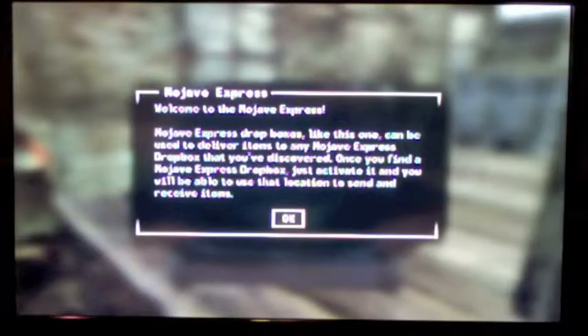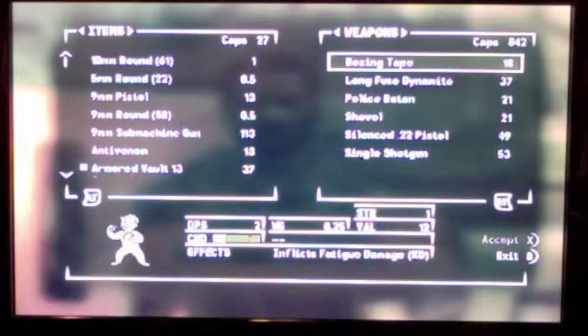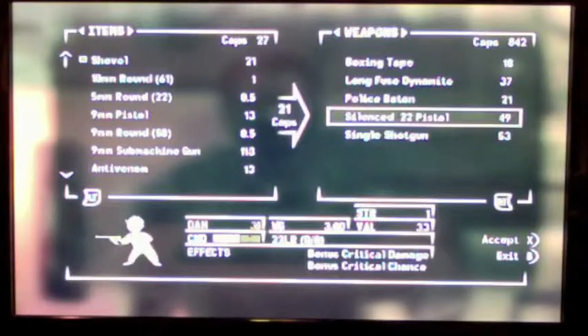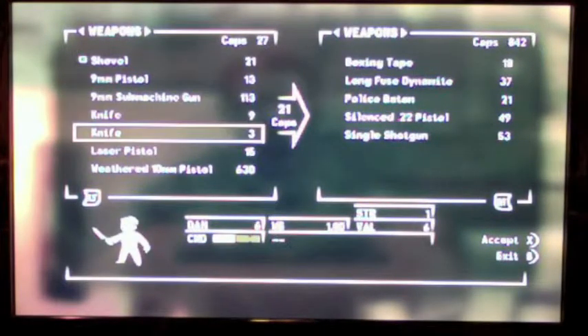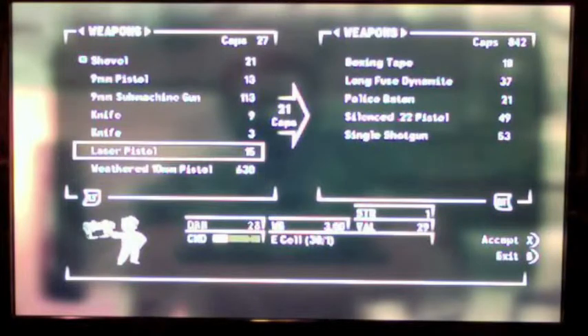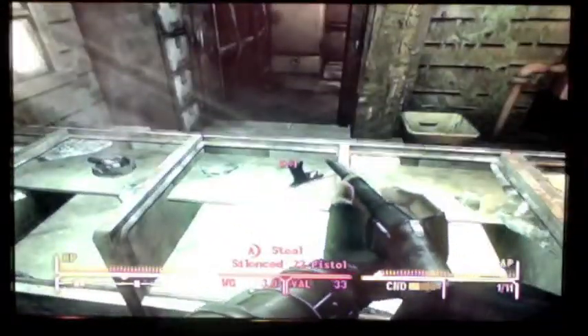These Mojave Express drop boxes are very helpful because when you find another one, you can ship stuff from one drop box to another one you've already discovered. That's an easy way to transport stuff between towns you've already visited. Also, buy a shovel as soon as you can, because you're going to need it to dig up graves, and graves tend to carry a lot of helpful things.